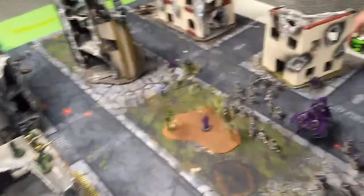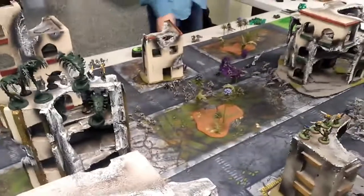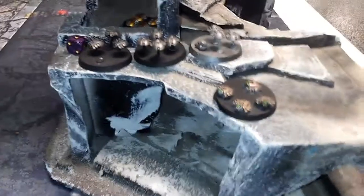John's shooting phase: the Immortals lit up the Banshees and took them out thanks to My Will Be Done. Tomb Blades tried to shoot the D-Scythes but only got one of them down. The Doom Scythe failed to hit everything. All the Warriors, the Overlord, and the Command Barge all teamed up to take down the flyer. Everyone else is just waiting to charge because they can't shoot.